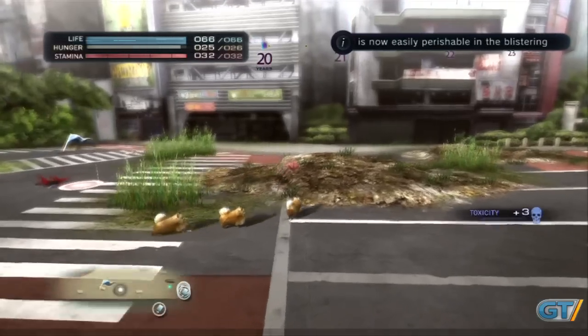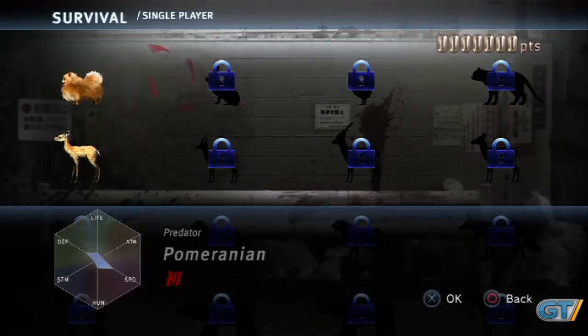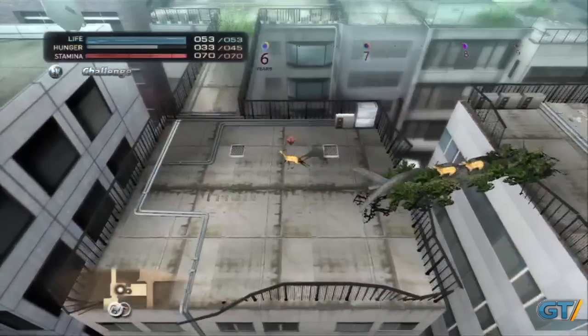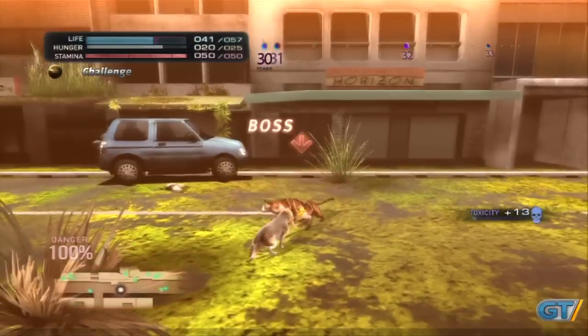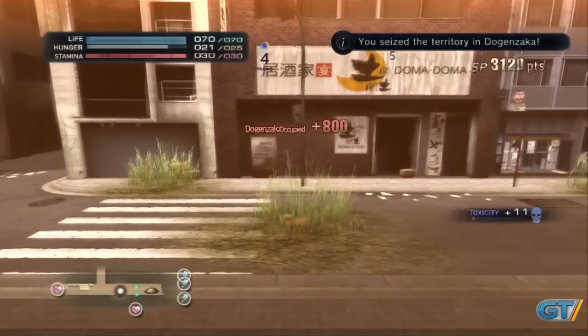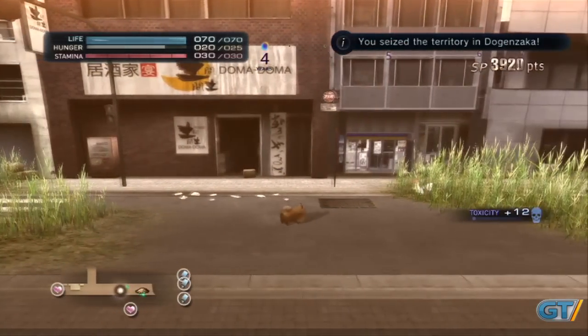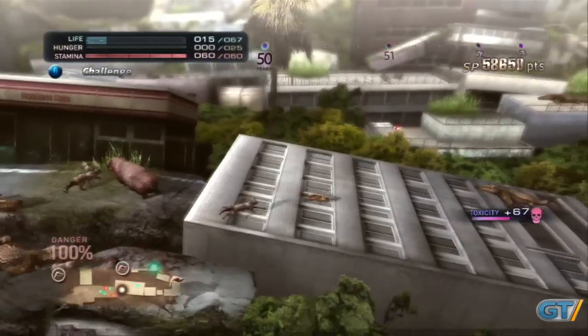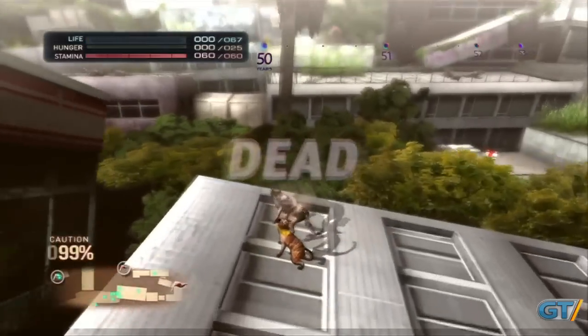The main arcade-like survival mode in Tokyo Jungle tasks you with picking an animal and staying alive as long as you possibly can. There's only one map split into various regions, but resources and dangers are somewhat randomized. With a hunger meter that's always depleting, you have to move quickly to find food, but recklessness can scare prey or alert a predator to your presence, leading to a panic chase as you run for safety.